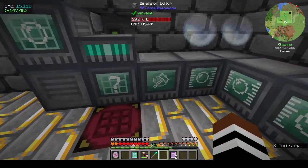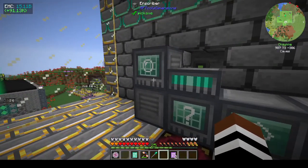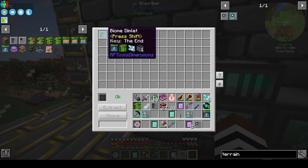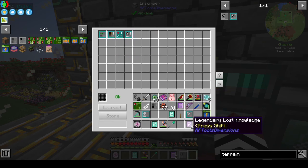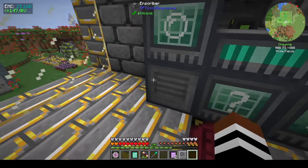In the inscriber I have: the End biome dimlet, glowstone block dimlet, a random attribute dimlet, and the terrain set to void. I'm worried that if I make this dimension it will only contain glowstone. Maybe I should also put in end stone as well.